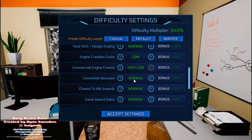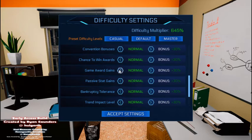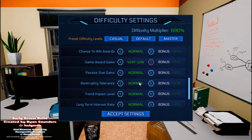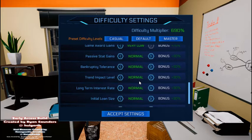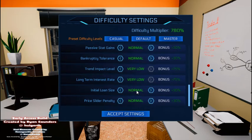I want to hit milestones and stuff, which means I need some of this. Chance of awards: normal. Game work gains, passive stats: normal. Bankruptcy: normal. Trend impact: very low — I don't care. Loan size — I don't really like starting with a loan, but that's okay, it's a milestone. Slider — yeah, I'm usually pretty good at those.